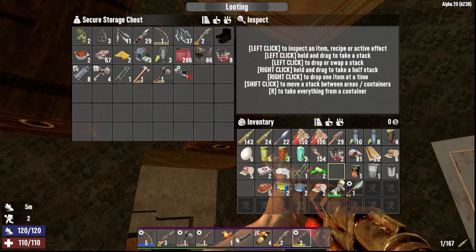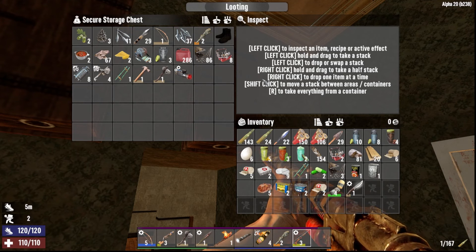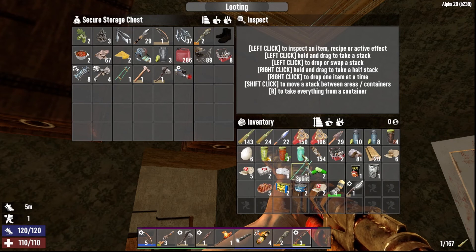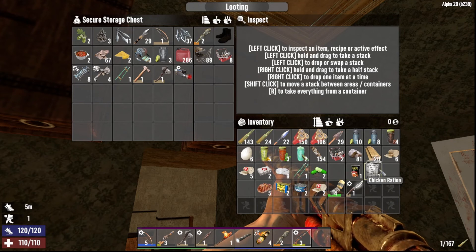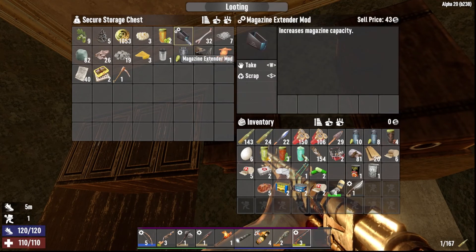We can sell this to him. He has jobs that we do — tiers one to five — and once you complete all of them up to the fifth one including the fifth, you get an option of things he'll give you, and one of them is a bike. I could really use a bike because stamina sucks. I'll make sure there isn't anything we can sell him. This didn't work last time; I'll keep it but if we need the money I will sell it back — it's only 43, that's not good.